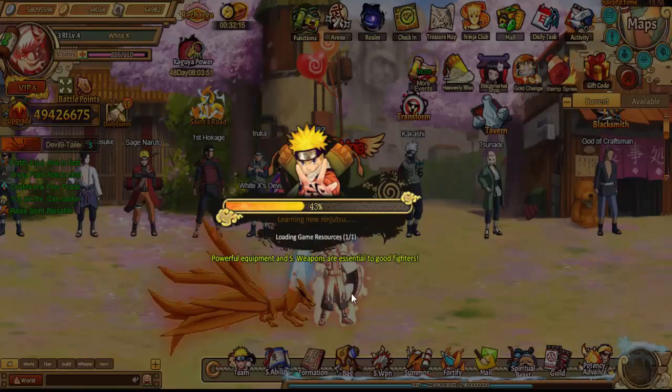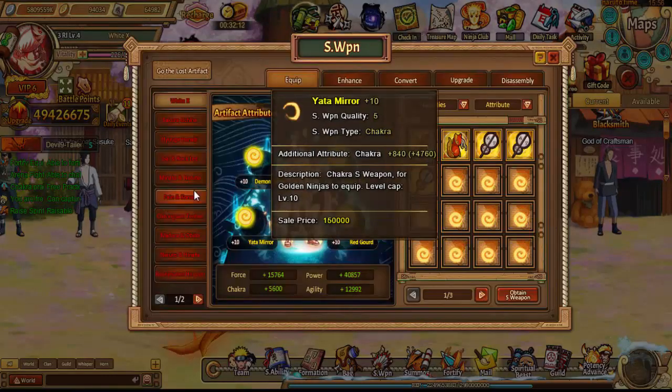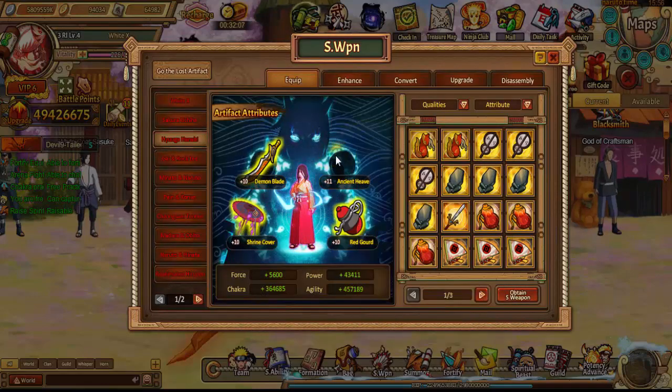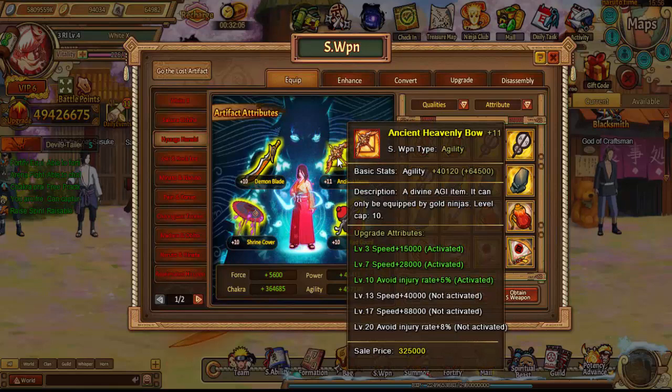Then you go to stuff like your S weapons — make sure those are upgraded constantly. At quality 11 you start getting bonuses. Actually, it's 15 for the king jades and 20 is for the S weapons. Once you get to quality 11 you can get a lot more extra speed from the bonuses for each level. At level 17 that's the last bit of speed you would get, but you'll still get more speed as you constantly upgrade it and finish it out at level 20.